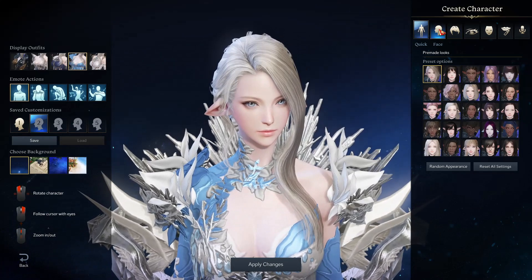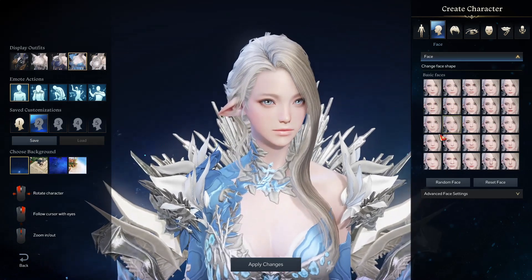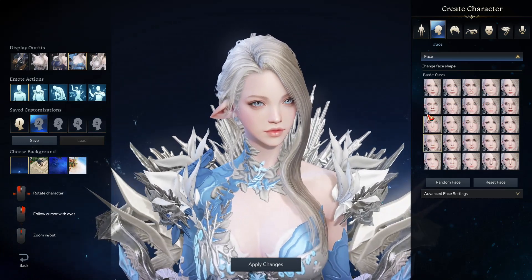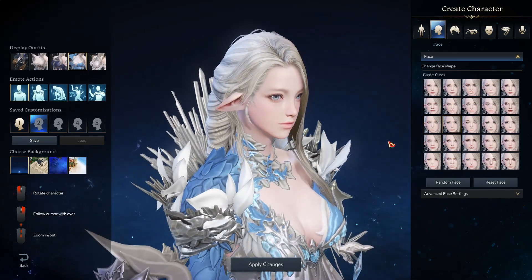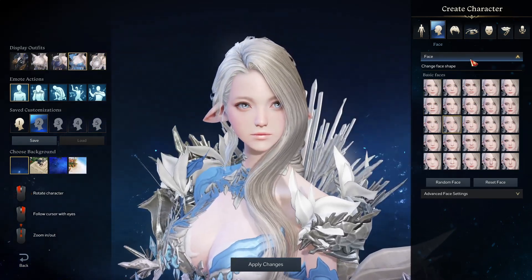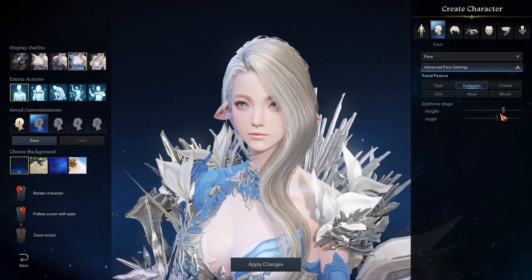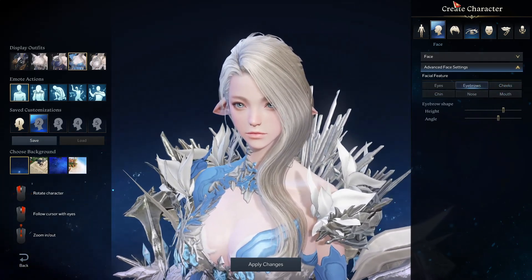Let's go through the customizations you can apply to your character. First up is the overall face look — you can change the mouth, eyes, eyebrows, and overall shape. Unfortunately there are no race options at all; your race seems somewhat tied to your class, like the mage looks somewhat like an elf with pointed ears. There are advanced face settings with sliders for eyebrows, chin, nose, and mouth.